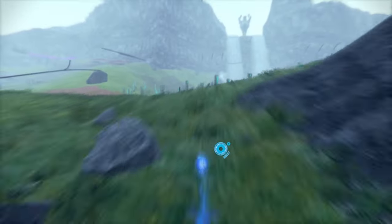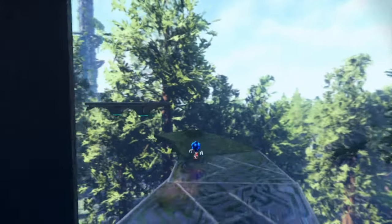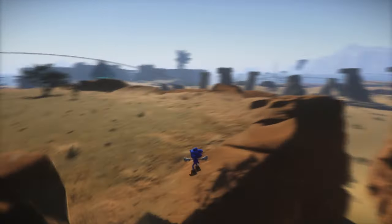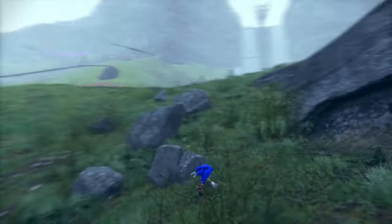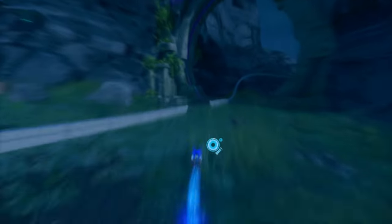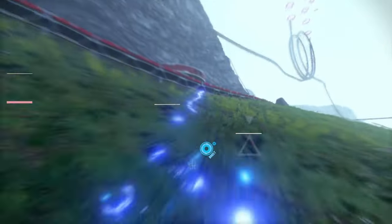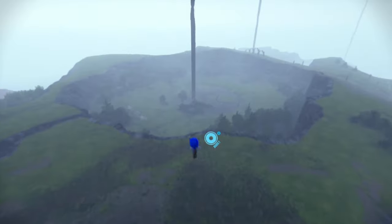Next up, let's touch on the open zone itself — the Starfall Islands. In Sonic Frontiers you go to five, technically three, Starfall Islands: Kronos, Ares, Chaos, Rhea, and Oranos. The art style and themes of these islands had some controversy. Some people really like the realistic vibe, saying it matches the unfamiliar and mysterious feeling of the game, while others don't like it and would much rather prefer a stylized art style akin to previous Sonic games. I'm kind of in the middle. I low-key dig the realism and I get it,